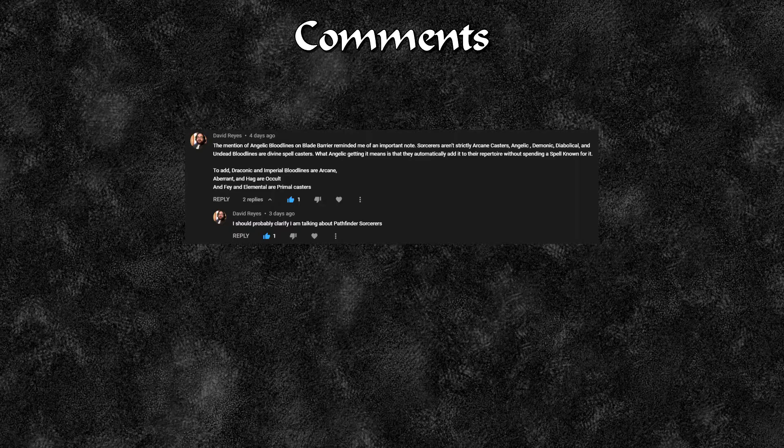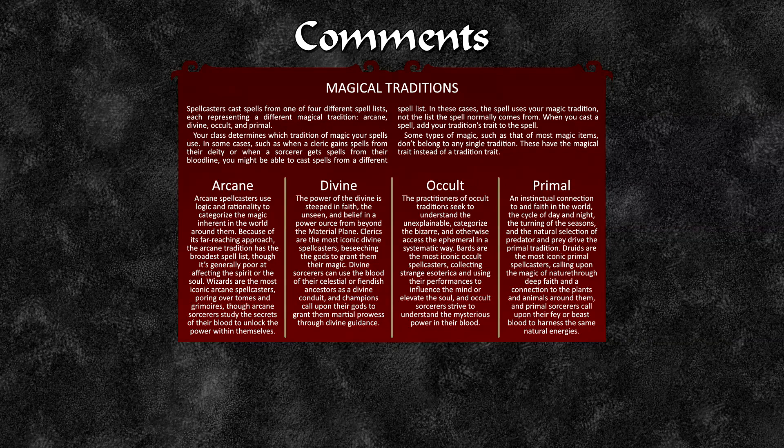He clarified that he's talking about Pathfinder sorcerers. So that is correct. We can have a look at the different magic traditions here. Spell casters cast spells from one of four different spell lists, each representing different magical traditions: arcane, divine, occult and primal.